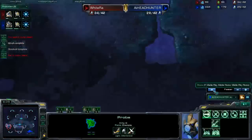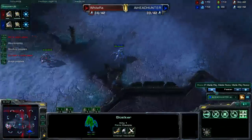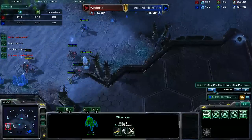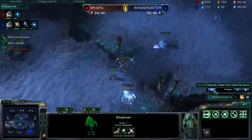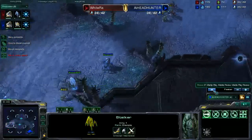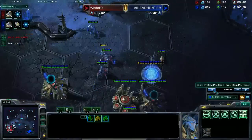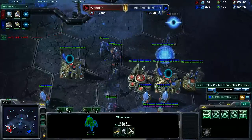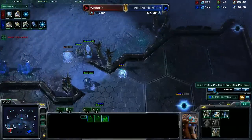So it was a good trade for me, and I'm in a good position to make some pressure, even though I'm researching blink and making a robo. And I'm making a lot of probes. He has more probes right now, but that's okay because I'm making the pressure. What I'm doing right now is selecting my zealots individually and targeting each one of his stalkers — that means he has to micro each stalker individually against the zealots, which is logically impossible.